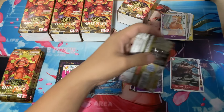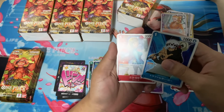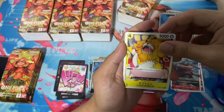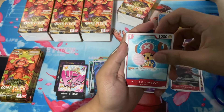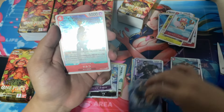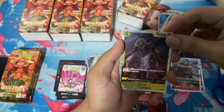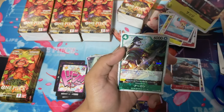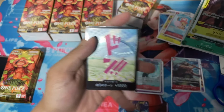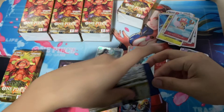Speaking about the Dawns from the premium booster set, what I'm looking for is the Uta HoloDawn as well as the Perona and maybe Corazon. On to the fourth pack — we got a reprint of Queen, and I didn't spend much on Queen, buying them for like $1 before OP05. We also got Marco, Sanji — who gets a new alternate art — and Arlong, who has an alternate art and full art. And here we pull our first HoloDawn, which is a Rebecca Dawn. I also want to get a Rebecca Dawn as well as the Vivi one.